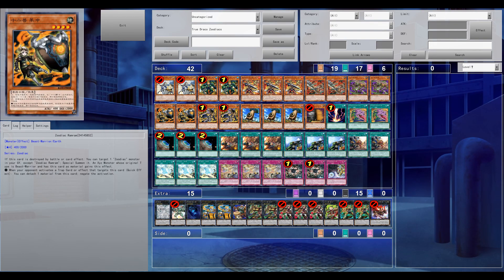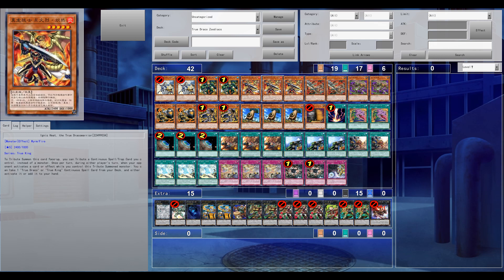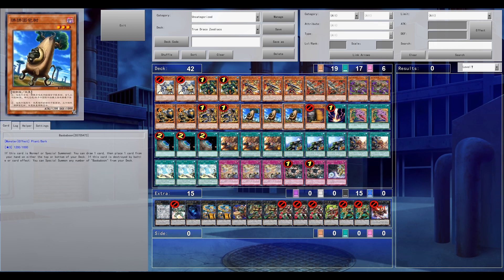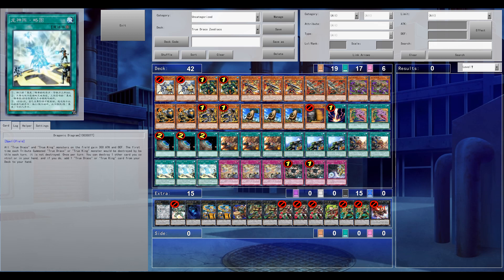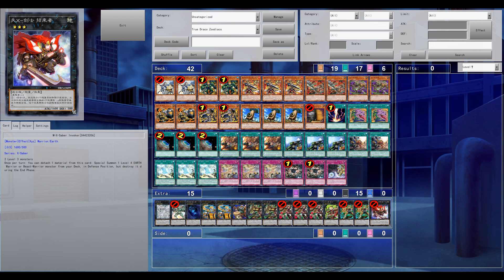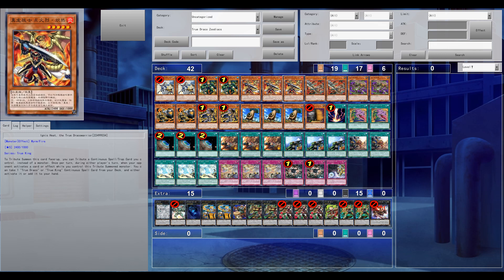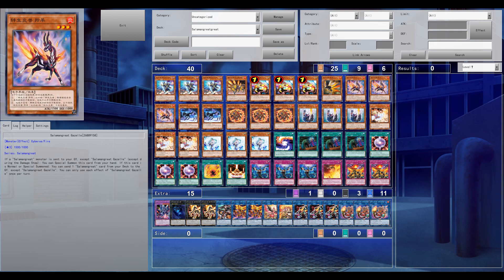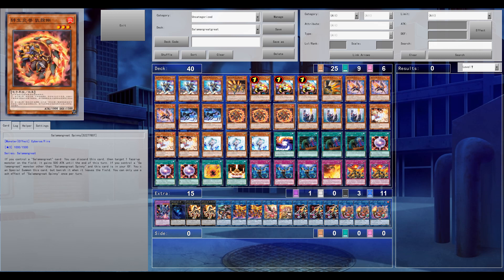Overall a good match, going back and forth between both decks. The Zodiac Masterpiece shenanigans deck performed well — we had Ash Blossom on one hand and only one Nexie on the other. Good match either way. If you have any suggestions for these kinds of duels or videos, feel free to leave them below. Thanks for watching, leave a like if you enjoyed. Peace.